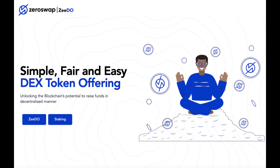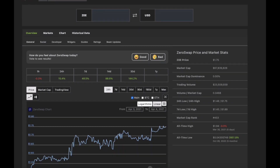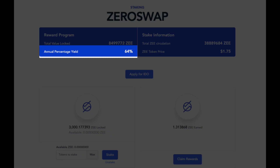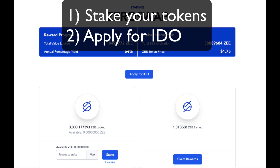It's already been around for a month though so I'm a little late to the party, but Zeroswap recently launched Zito, their launchpad, which looks really promising in my opinion. Basically all you need to do is stake their native token Z, which when you stake it yields 64% APY — not too shabby — and then apply for a ticket to enter the IDO. The ticket is called POP, which means proof of participation.